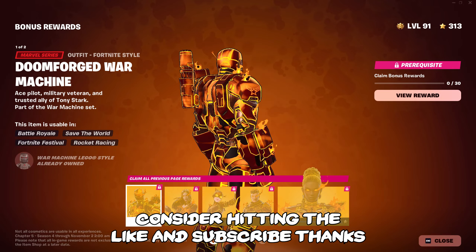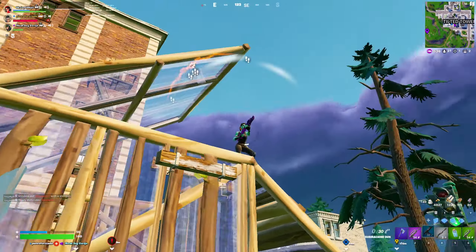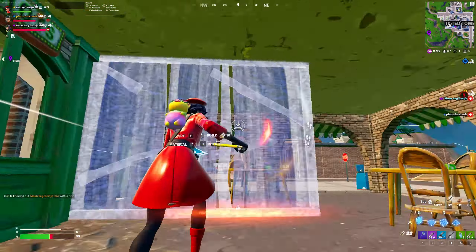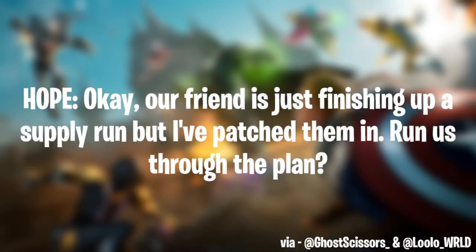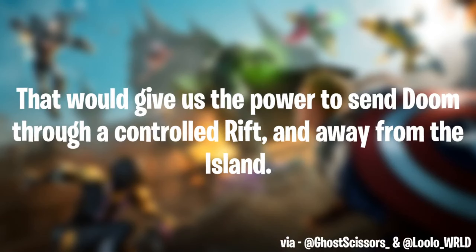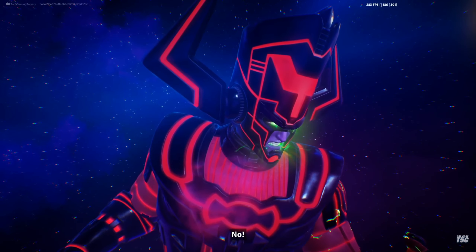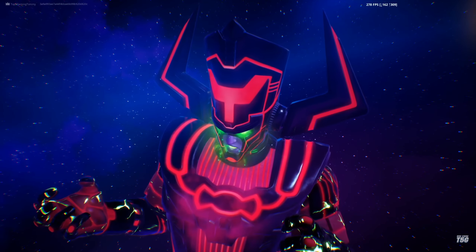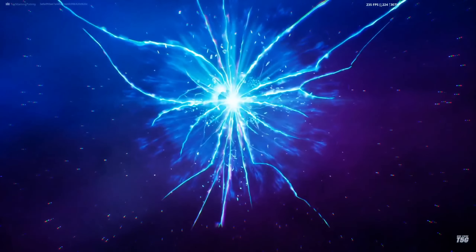This week we have some very interesting information regarding what's coming up for this season's storyline, which involves Hope, Doom, Jon Jones, and Shuri. Shuri's invention could accidentally lead us to the Chapter 2 island — this is my theory anyway. Shuri thinks she can reverse the energetic flow of the rift beacons with rift recalibrators, which would give us the power to send Doom through a controlled rift and away from the island. Initiating rift recalibrators — but the recalibrators are short-circuiting.